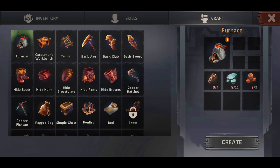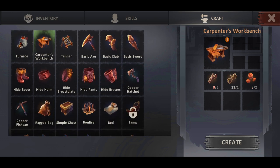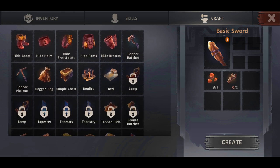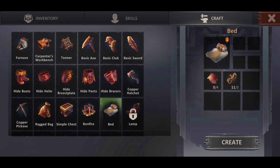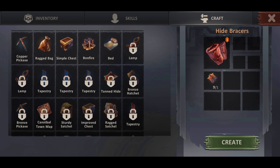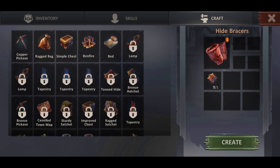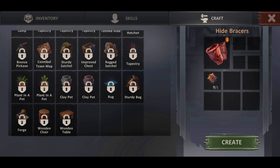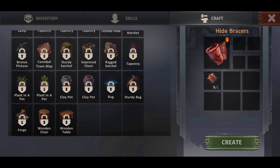You can always move over to your crafting menu here. You've got the furnace, the carpenter's workbench — which I want to build a little bit later on in the video. You've got the basic axe, clubs, swords, copper hatchet, pickaxe, your little satchel bag, the chest, bonfire, a little bed, and some basic armor that you can craft and equip yourselves with. Further down below you've got a lamp, and some bronze items as well. Bronze will be another resource and material that you'll probably find in the game at a later stage. You've also got clay pots and things like that.